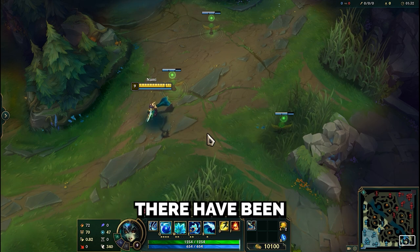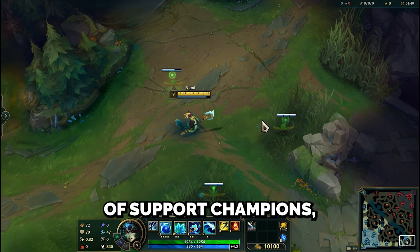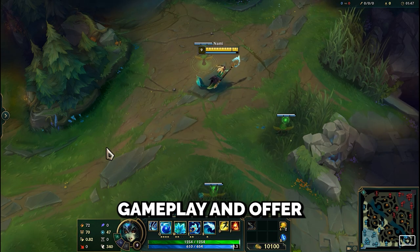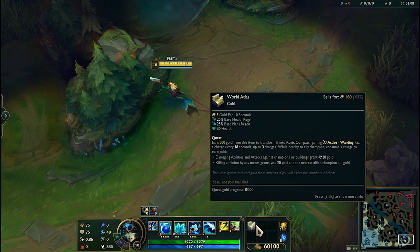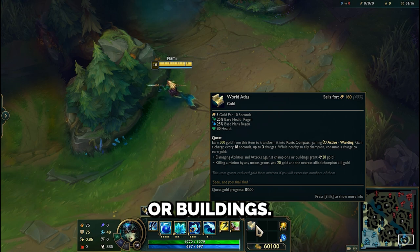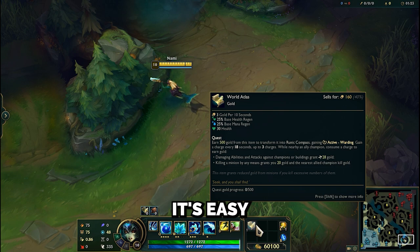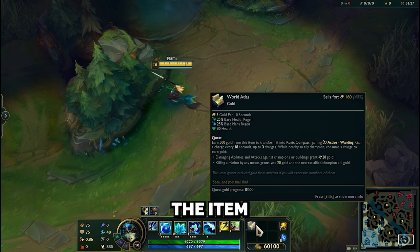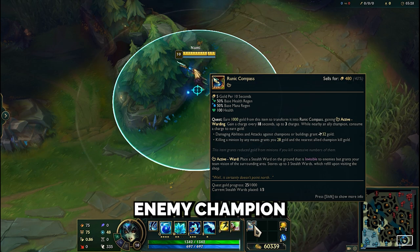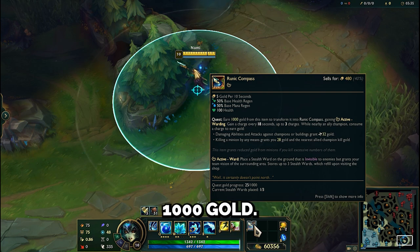For the support role, there have been significant changes in the items you can acquire by completing quests. This adds more variety and caters to all kinds of support champions, including unconventional ones like Pantheon or Set. World Atlas is the starting point for all new support items. Your quest is to collect 500 gold, earned by damaging enemy champions or buildings, with minion kills giving 20 bonus gold and allies' kills contributing too. Once collected, the item transforms into the Runic Compass, and your new quest is to collect 1000 gold — damaging an enemy champion or building now gives you 3400% gold. After collecting 1000 gold, you can choose between several items.